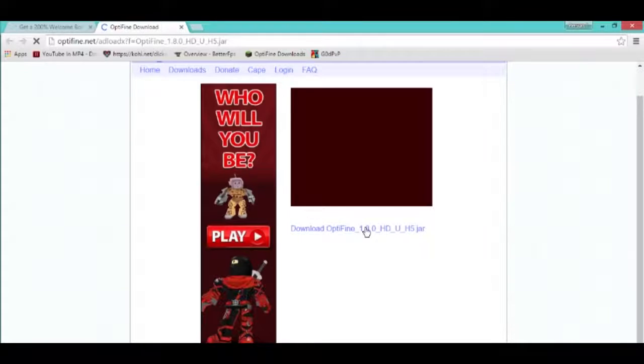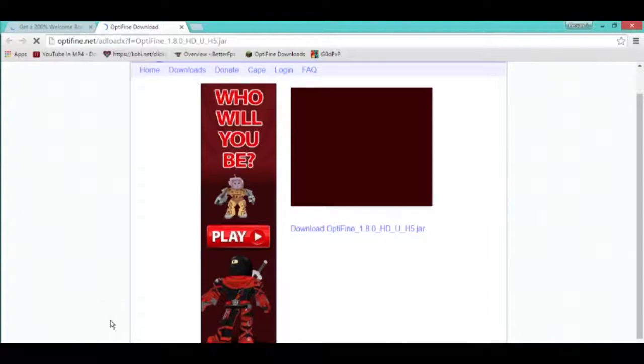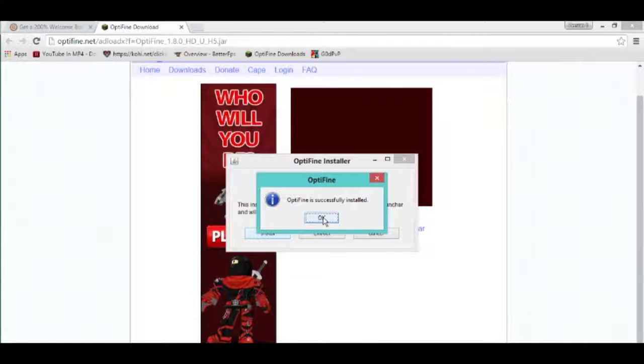When you pass the ad link and all the ad stuff, you click the download for Optifine 1.8, whatever your version is. Then you just download whatever you want and save it to your computer. When you download the file, you just click on it and you can install it. Done.